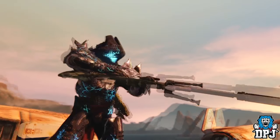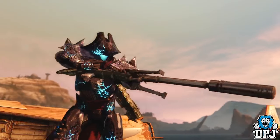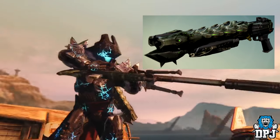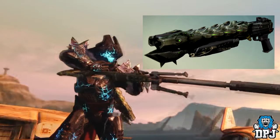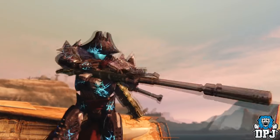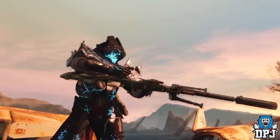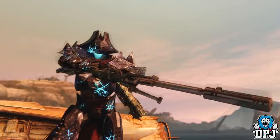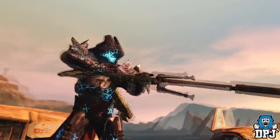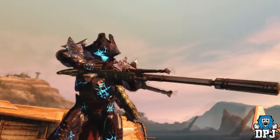Next I believe we get a first glimpse of the new No Land Beyond ornament. The reason I say that is this Guardian appears to have the Crota's End shotgun — the Swordbreaker — on his back, and there isn't any other primary sniper I'm aware of. The weapon doesn't look like a standard No Land Beyond since it has a stand at the front, but the way he cocks it is the same as the NLB, suggesting a significant design change from the new ornament.